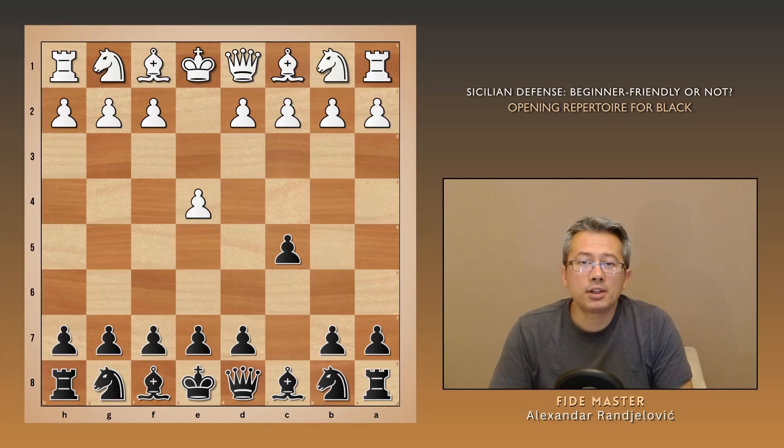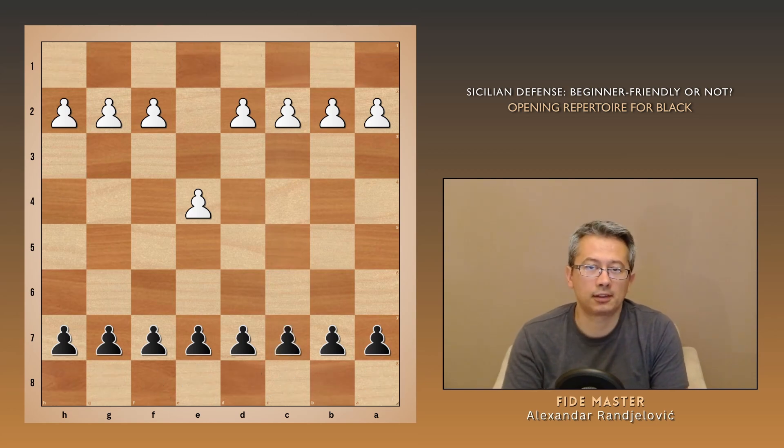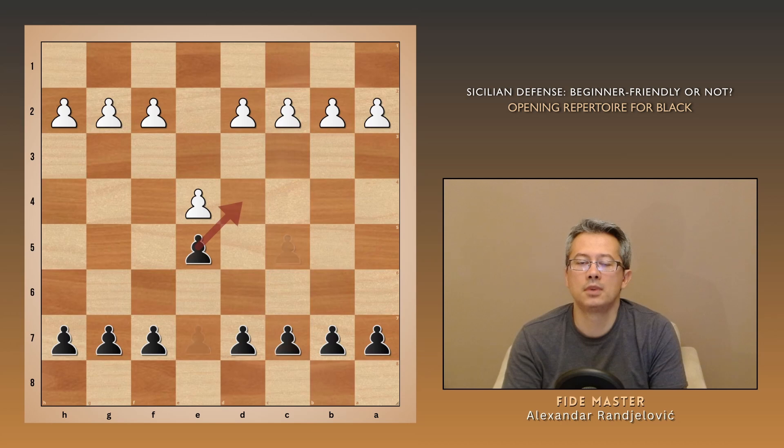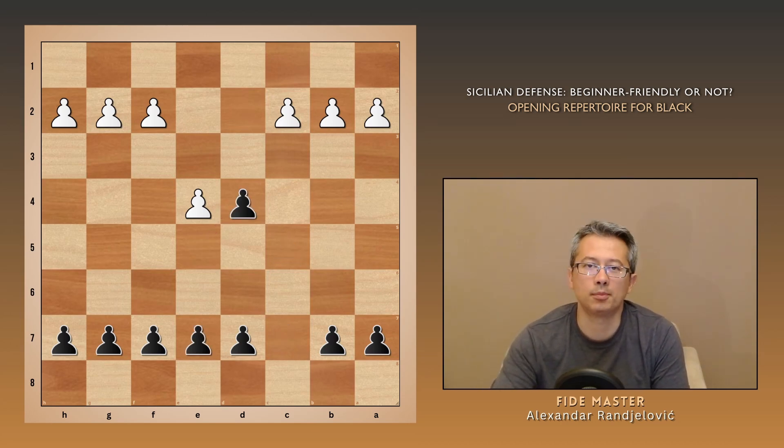The first question is: what does c5 actually do? The idea is to control the center from the side, instead of directly with e5. So when white pushes d4, black can trade the c pawn and end up with more pawns in the center.